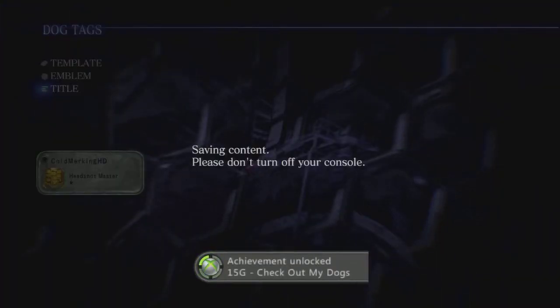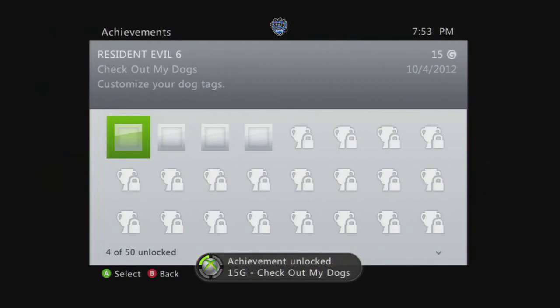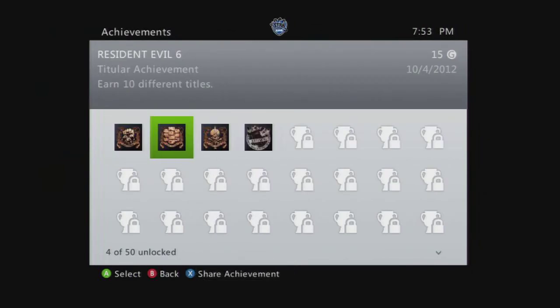Anyways guys, that's all you gotta do to edit your dog tag and then you get the achievement 'Check Out My Dogs.' As you guys can see, 'Check Out My Dogs' and the particular achievement have been awarded to me. It's an easy 30G Gamerscore.